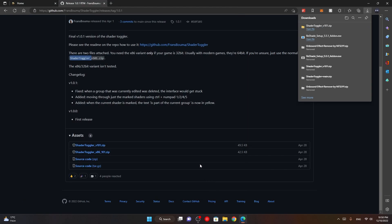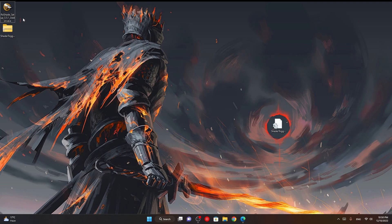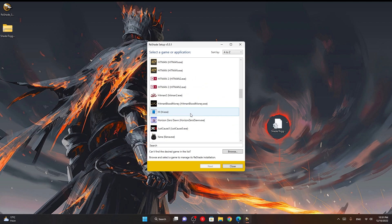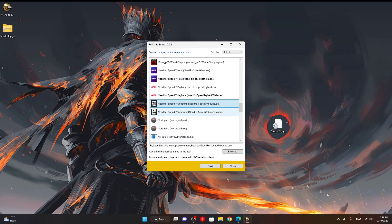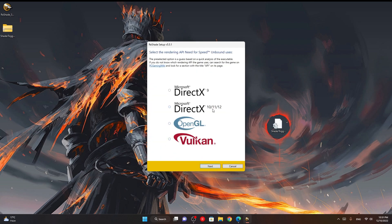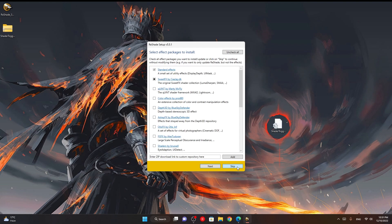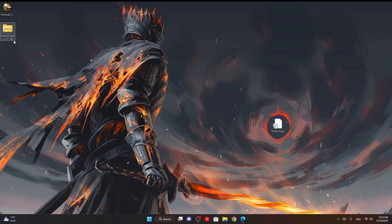You can save it wherever you want as well. Then first of all we are going to install ReShade — open it, ignore the warning, and find Need for Speed Unbound. Do not select the trial; only select the one which is not a trial. Then click Next, select the second option — Microsoft DirectX 10/11/12 — click Next, and you can completely ignore the remaining prompts, skip through them, and it's installed.